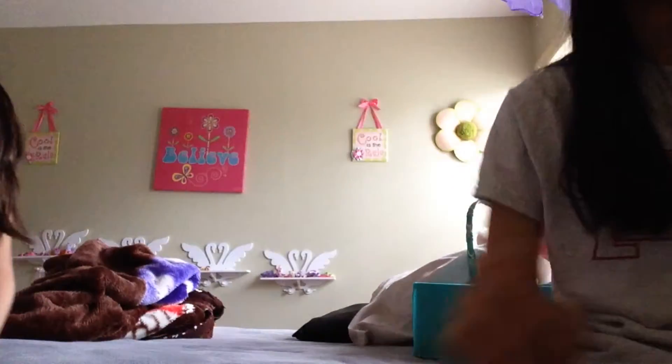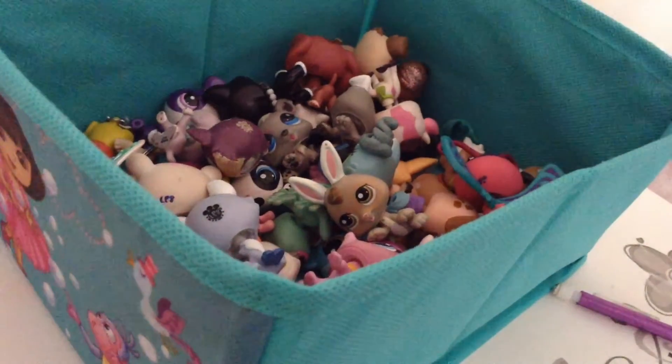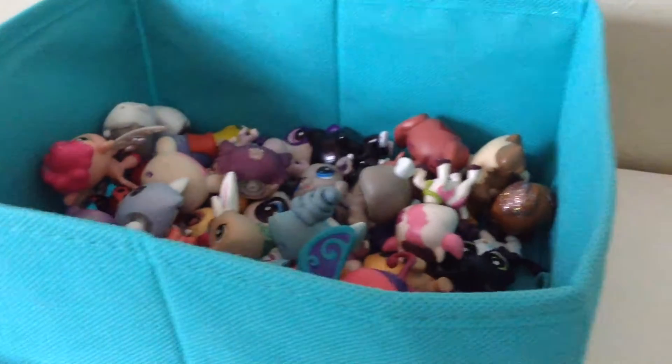Okay, so basically you win, so she goes first. This is our LPS bin. She's going to close her eyes and pick an LPS randomly. Close your eyes — go! She got this one. Her name is Moonlight. We're not going to include the accessory because it's going to be too hard.